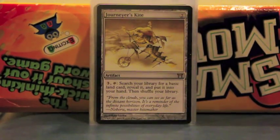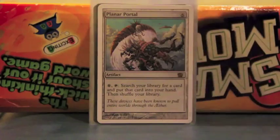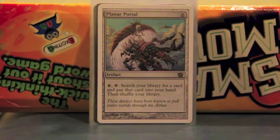For artifacts, we'll start with some searching stuff. Journey to the Kite gets land and filters it out, gets me more if I need it. It's a little expensive but red decks need to be able to ramp. Sensei's Portal is the only Tutor Red could use, aside from Gamble. This is more surefire even if it's expensive — it's basically Demonic Tutor for six, and you can reuse it.